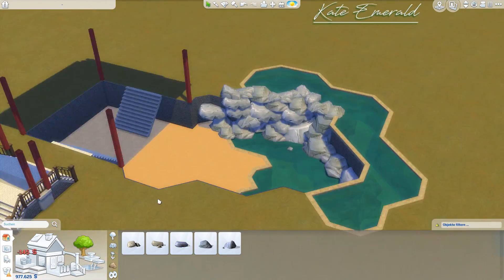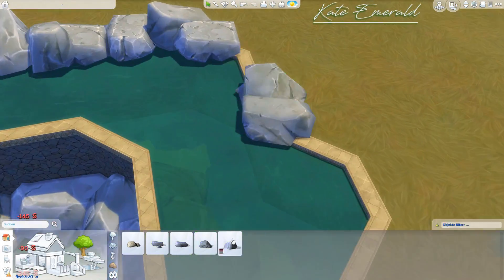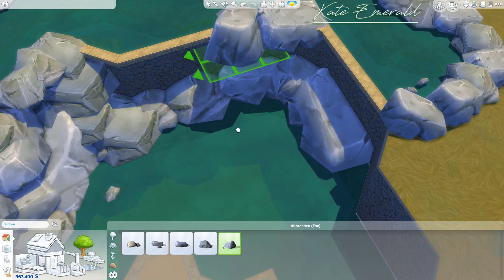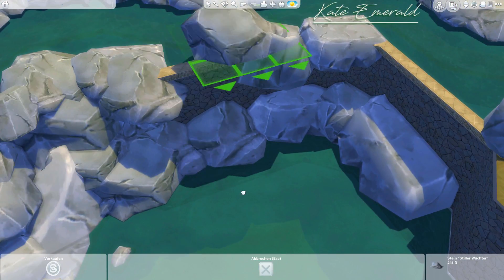I really wanted to create a slope and make it look as natural as possible. Here I'm using some of them to hide the edge, using different sizes and rotating them. I actually placed the lot after I was done and made sure that none of the rocks would disappear.